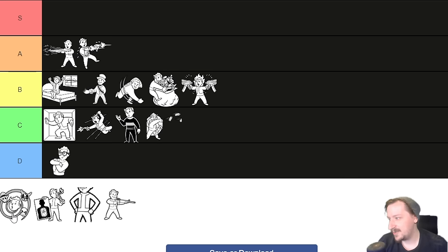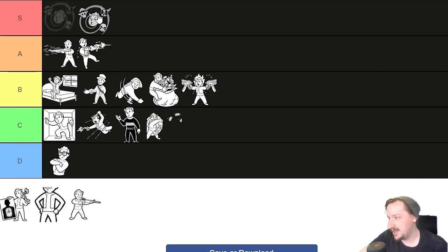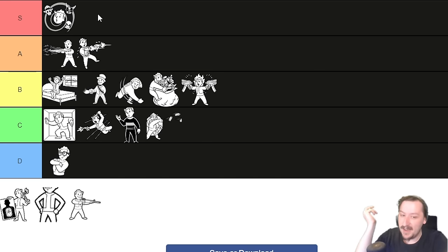Up next we have Wild Wasteland — I'm just going to put it into S tier because why not? Wild Wasteland can be any tier depending on how much you think it adds to the game. It gives you more wacky experiences throughout the Mojave — more references, especially game and movie references. There are also two unique weapons you get: the Alien Blaster and the Holy Hand Grenades, though both have limited ammo. You do trade out the unique Gauss Rifle, so if you want that, don't take Wild Wasteland. But if you want a wacky experience, it's a pretty fun trait.